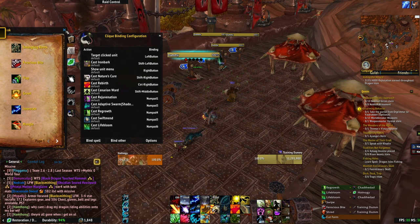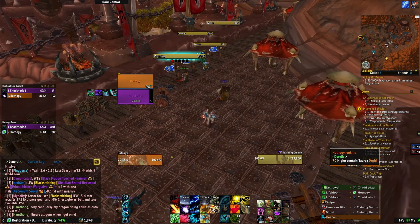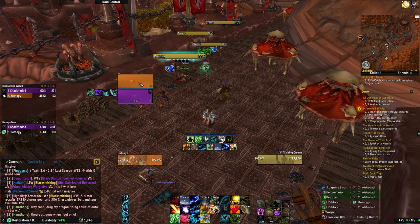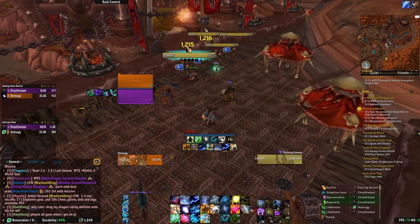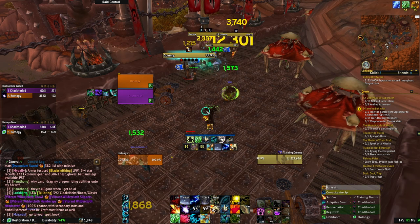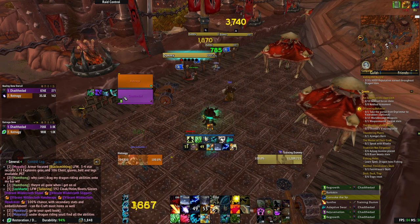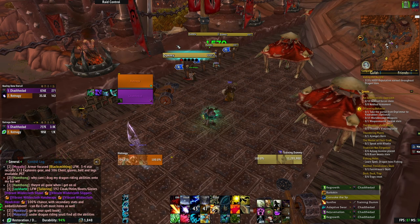You may ask yourself: how do you cast both the Clique bindings and the action bar? Well, Clique is smart enough to know if you're clicking on somebody in the party frame. For example, numpad 1 is Rejuvenation and numpad 3 is Adaptive Swarm when clicking on a party frame. However, if I click anywhere off the party frame while targeting an enemy, it uses the action bar version instead — so numpad 3 becomes Convoke, numpad 4 is Barkskin, and numpad 3 on my character becomes Regrowth. Clique is smart enough to know what to do and when to do it — that's the beauty of it.